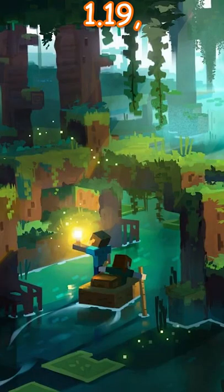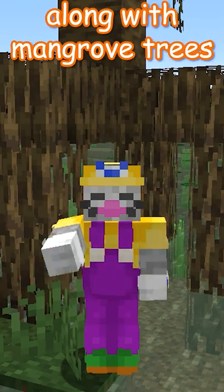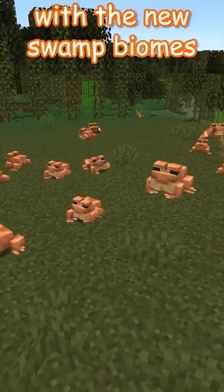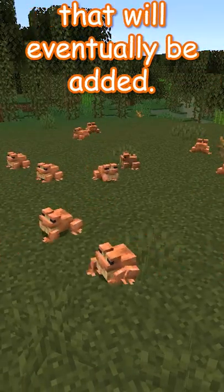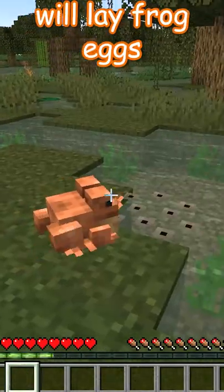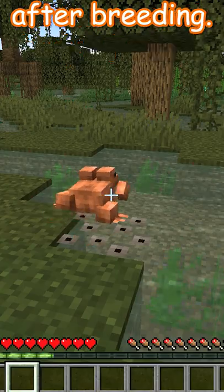Frogs are part of the upcoming 1.19 Wild Update, along with mangrove trees and mangrove saplings. Frogs will be packaged with the new swamp biomes that will eventually be added. Frogs can be bred with seagrass, and one will lay frog eggs in the nearest body of water after breeding.